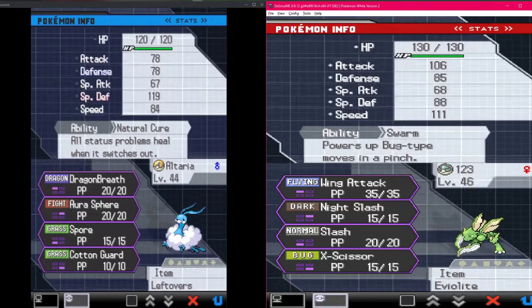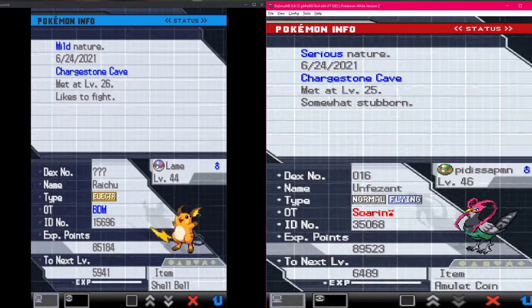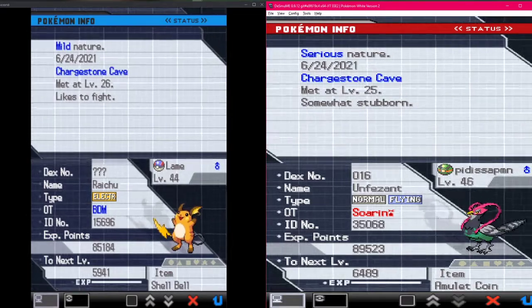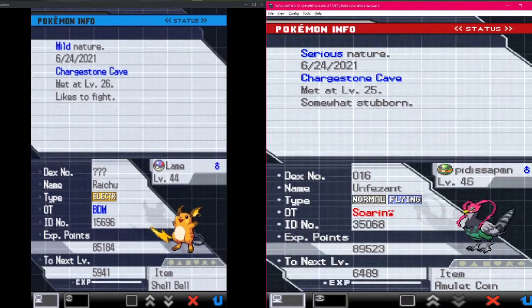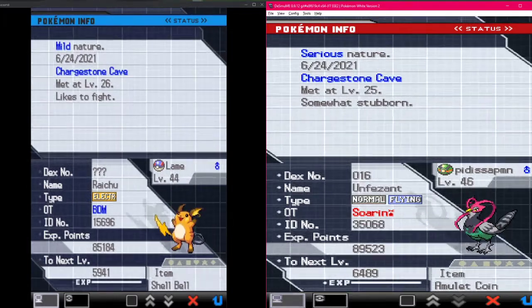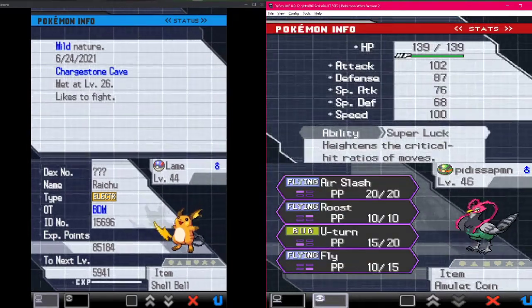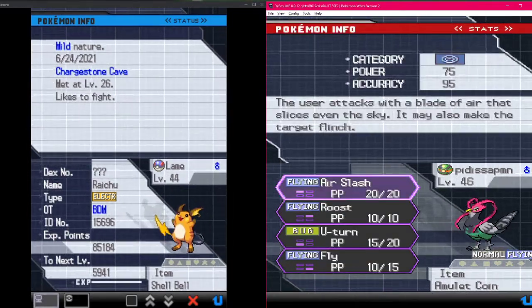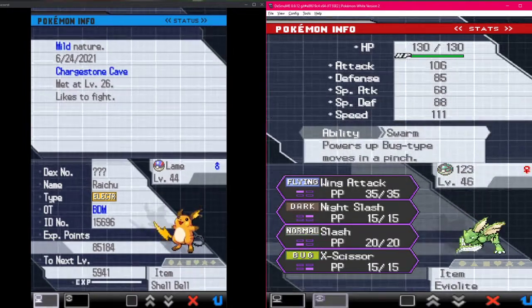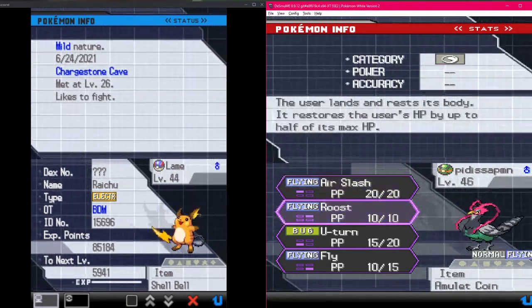Our final and newest pair - Pedasapim the Unfeasant, I don't know what I was going for with that name. Holding an Amulet Coin with quite the moveset: Air Slash, Roost, U-Turn, and Fly. Give me money that we don't need. It also has Super Luck - I got a killer Night Slash with that.